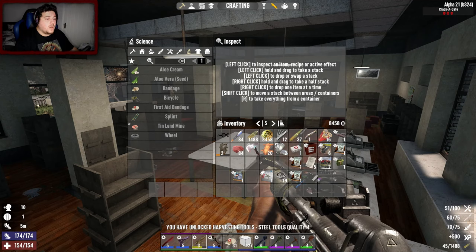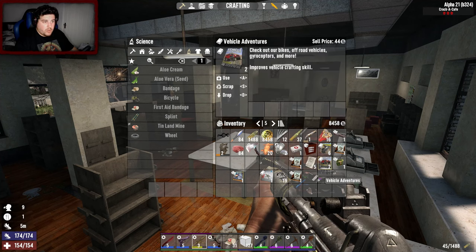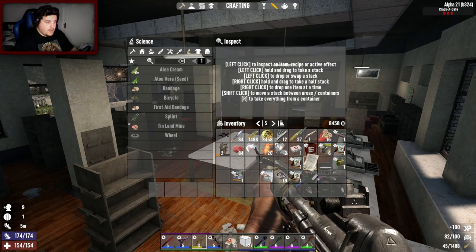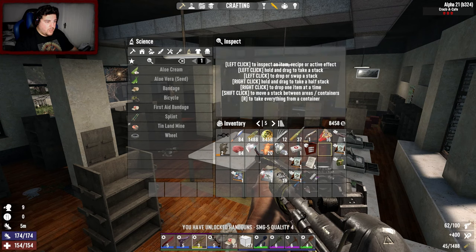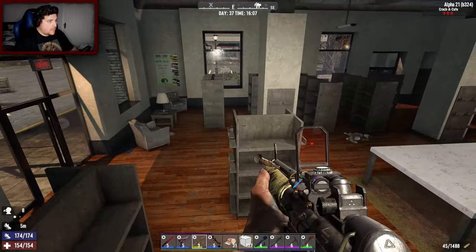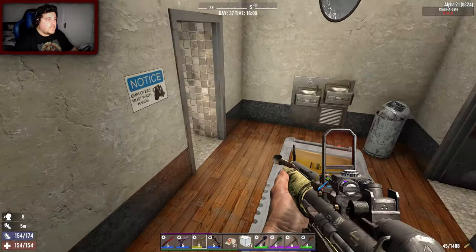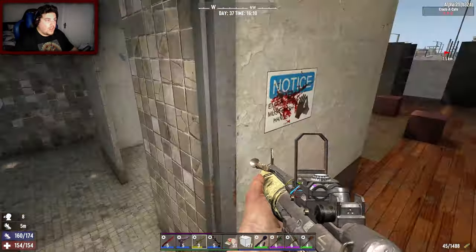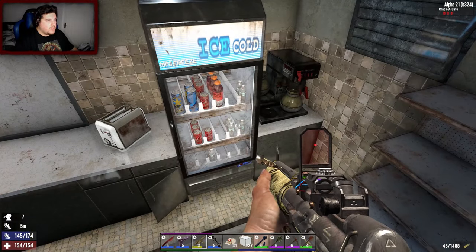Steel Tools Quality 4 - that's pretty good. Soon I'll be able to make a tier 5 shovel if I don't find one. That's all done. Out of all of you - I can make a tier 4 quality SMG. When I get to tier 5 I'll make a new one, assuming I have the steel to do that. I can't be bothered to raid the toilets - let's head straight up. Let's raid what's in here.